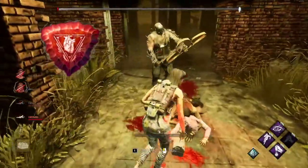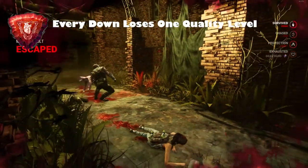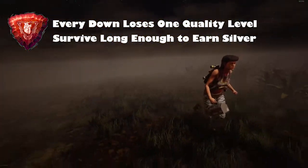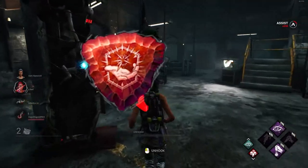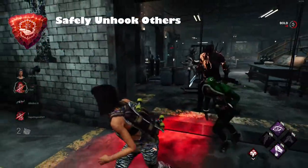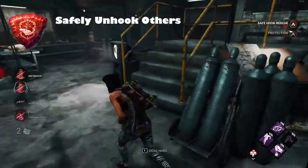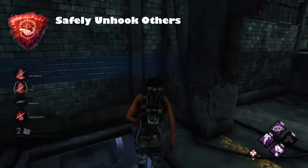The second category is Unbroken. This is what you get when you escape the trial without being downed at all. If you do manage to die, you can still earn up to a silver emblem by lasting in the match as long as possible. The third category is Benevolent — this is what you get for helping other survivors, and the best way to get those points is by unhooking another survivor.